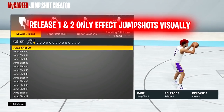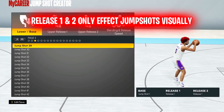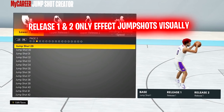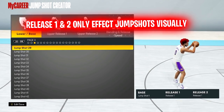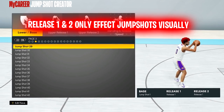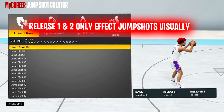Number one: when it comes to a custom jump shot — by the way, always make a custom jump shot — the two releases after the base actually don't affect your jump shot at all, except how it looks and how you time it. So if a particular base is good, then your jump shot is solid. All you have to worry about is how the jump shot looks with the releases.